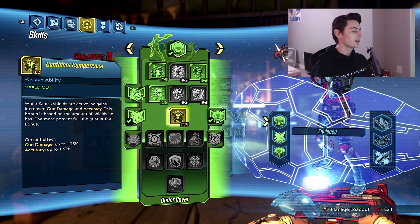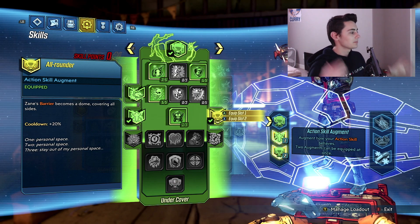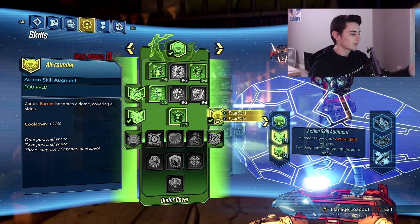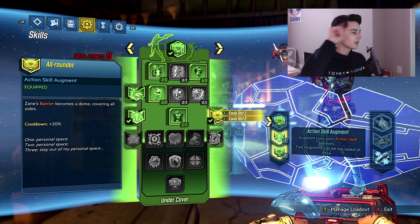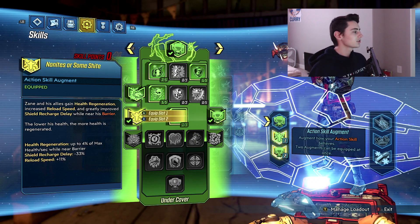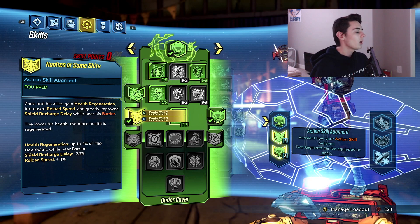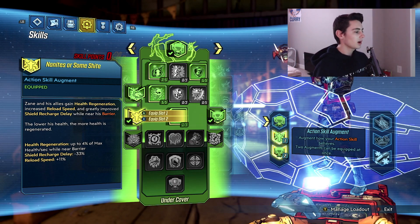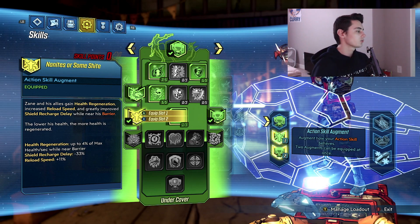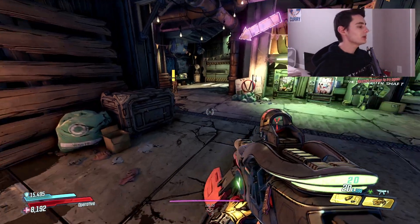The real reason we specced down this tree is the augments. First, All-Rounder makes Zane's barrier a dome covering all sides — without it the shield only guards in front of you, which is bad. The next augment gives Zane and allies health regeneration, increased reload speed, and greatly improved shield recharge delay while near the barrier. The key play for this build is always picking up your shield and staying inside it so you benefit from all those bonuses constantly.